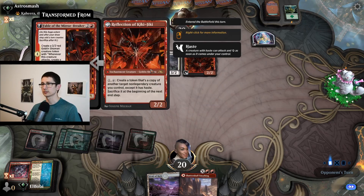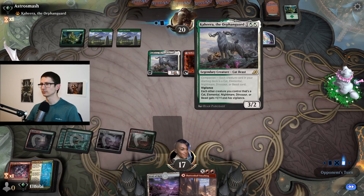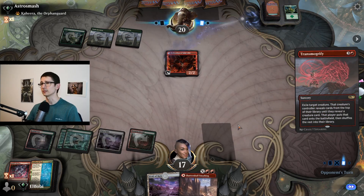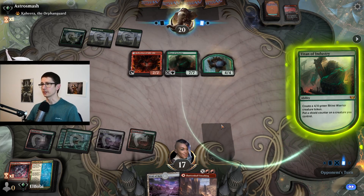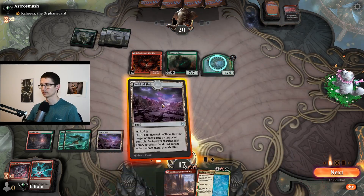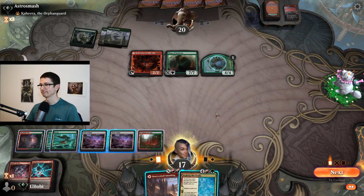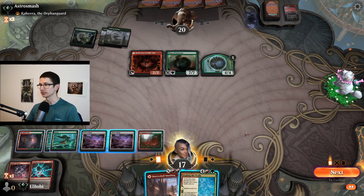It looks like we're actually going to have to clear the board first. We don't know what they have. Oh, so that's how they do it — that's why they have Titans. Nice. I don't think we have this one. No, because they're just going to copy it. We can kill it, but then we do nothing because 11 damage is coming our way.